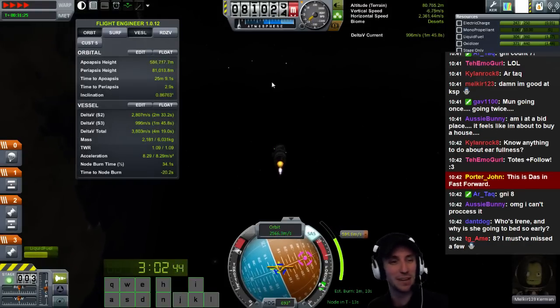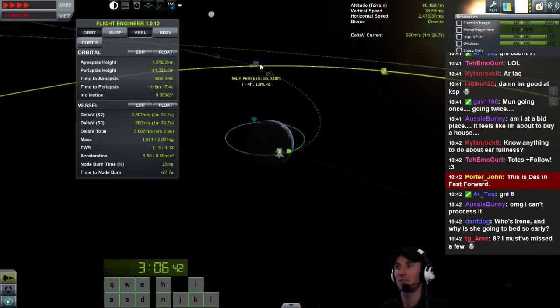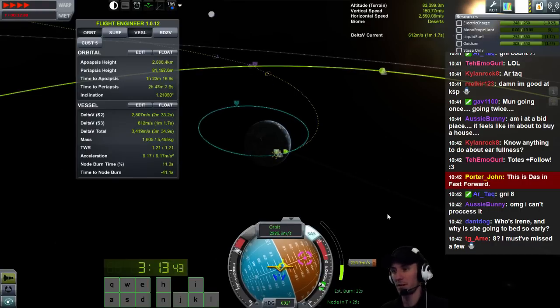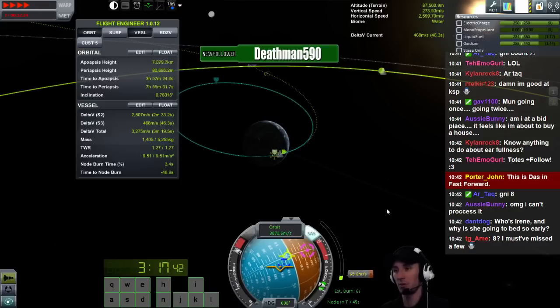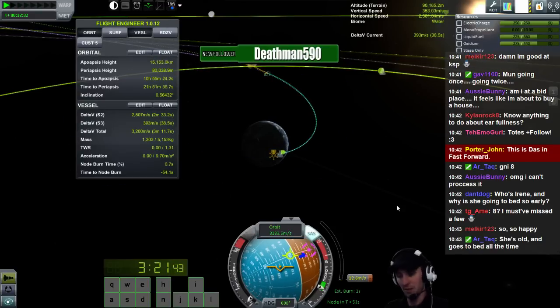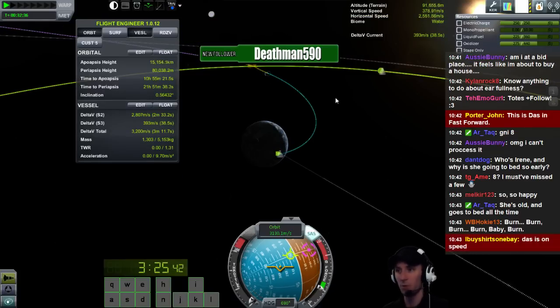I totally stole that from somebody on my channel, by the way. We're doing the burn. Look at that mun encounter - that's beautiful. That is a beautiful mun encounter. I am burn, burn, burning. We're getting off a little bit. Come on, burn for me. And when I get out there I'm going to slow down. There was a mun encounter. Am I on the right window? That looks good. Kill it. How's the periapsis? 105. Good deal.